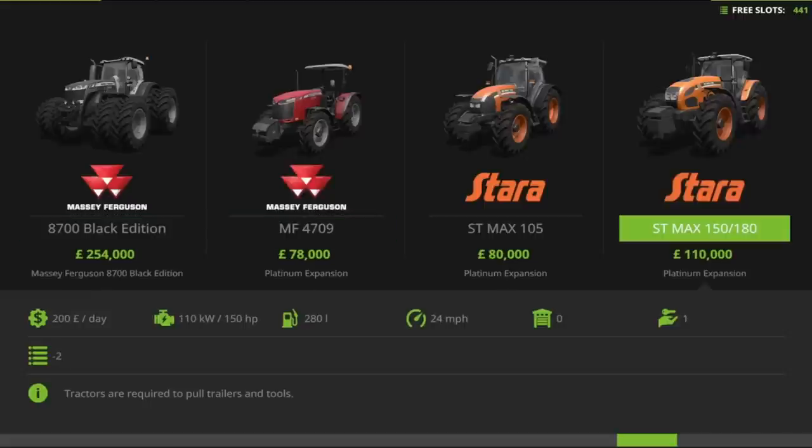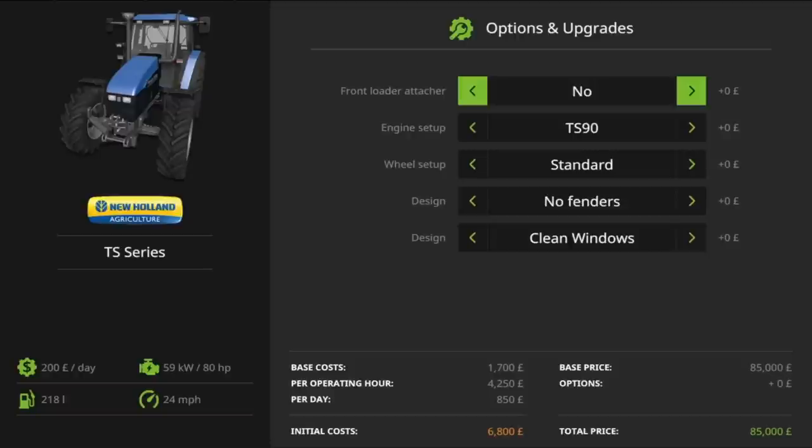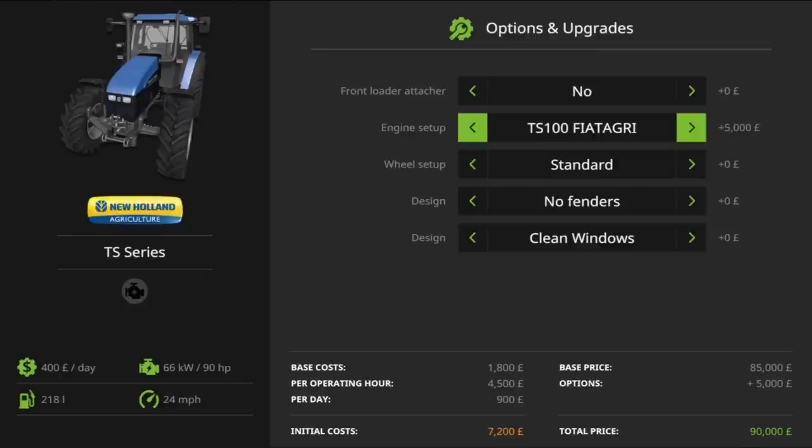Options available include front loader attacher — no or yes — and engine setup. You can have the TS 90 at 80 horsepower, the TS 100 at 90 horsepower, the TS 110 at 100 horsepower, and the TS 115 Turbo at 125 horsepower.